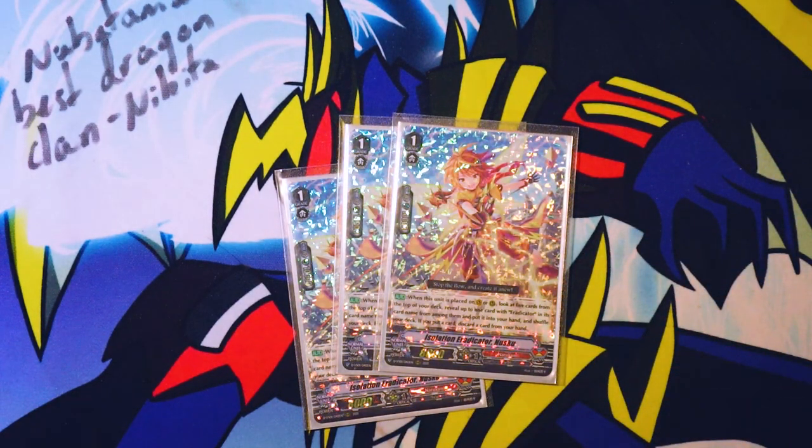Four Nusuku. Its skill is: when this unit is placed on vanguard or rear guard, look at the top five cards of your deck, reveal one Eradicator, put it into your hand and then shuffle your deck. If you put a card in your hand, discard a card from your hand.